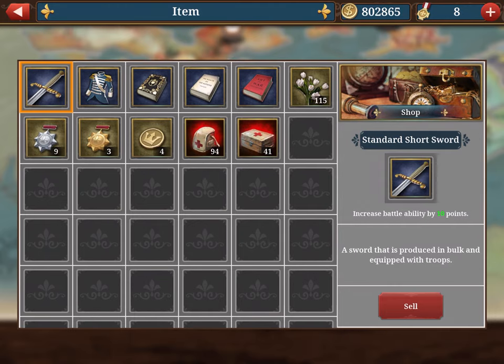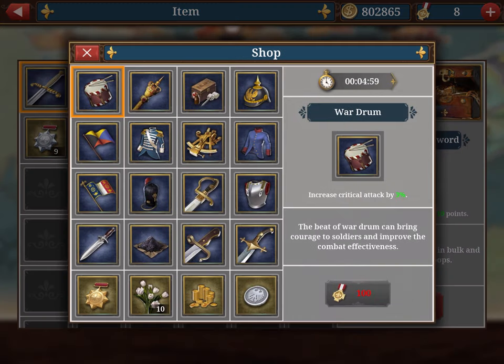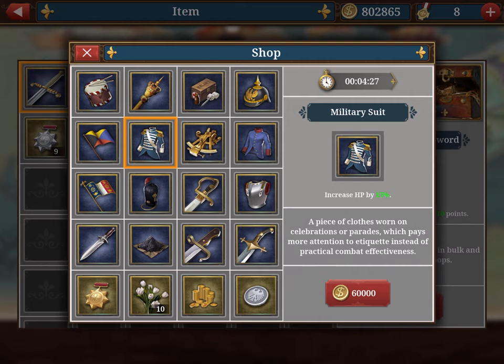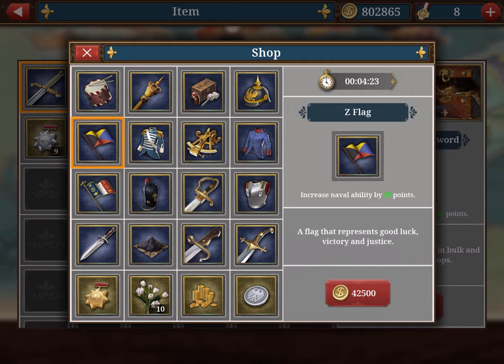In the items section I have 94 medical packs from watching lots of ads. All items are given to generals, and items are limited — you can only get two ambulances, for example. The shop refreshes every five minutes, but you can close and reopen the game to reset the clock. Avoid items with percentage increases like the royal scepter; try to get items with at least 15 additional points. Items of 5 points aren't worth it, but 15, 20, and 25 points are the good ones.